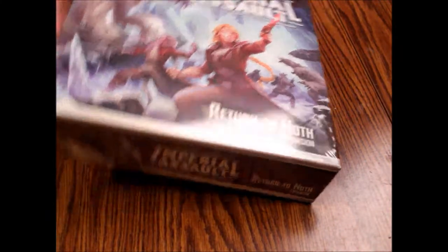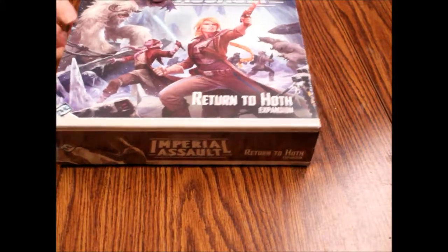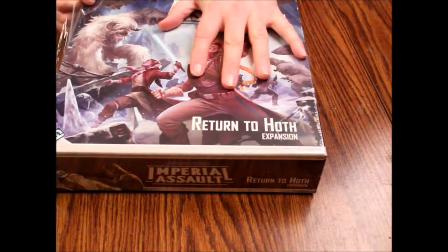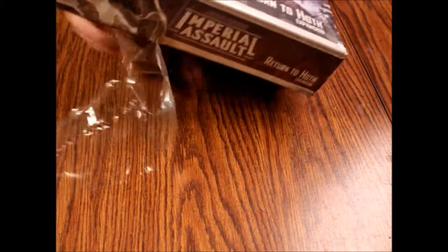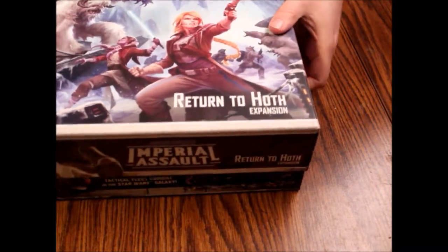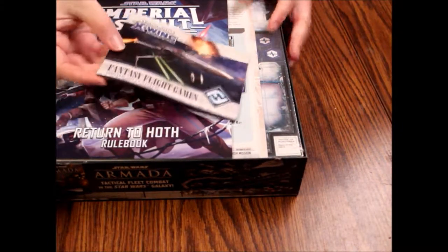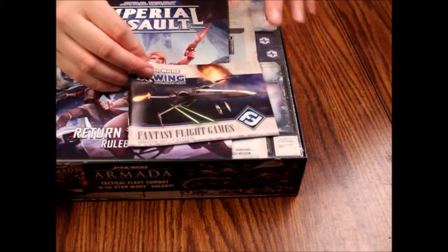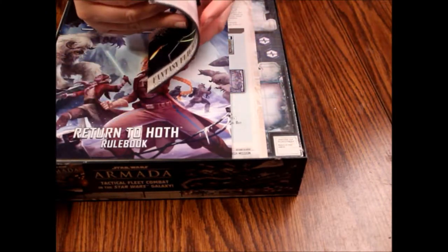So let's tear open this and see what we got. I know there are figures that you can buy from the ally packs or the villain packs that do use the tiles from this one. Specifically, General Sorin and Princess Leia come to mind — I'm sure there's others, but I just can't think of them off the top of my head. This is by Fantasy Flight, so you can expect a level of decent quality, if not high quality. The box itself is actually really good cardboard.